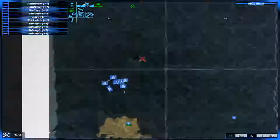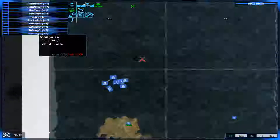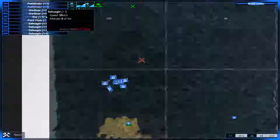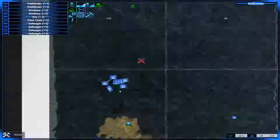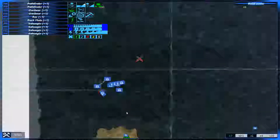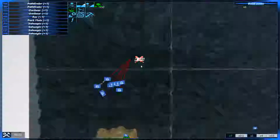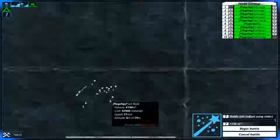Fairly big fleet, but I'm not super worried. I did spawn in four Sahuagins — still just a super fun word to say. So we've got two Pathfinders, two Owlbears, the Rock, four Sahuagins, and the Pack Mule, which is really just providing fuel and ammo for everybody. Let's get into it. I'll try to set up so that we're about even in terms of force count — probably means I'll need to get rid of the Pathfinders, which is fine.